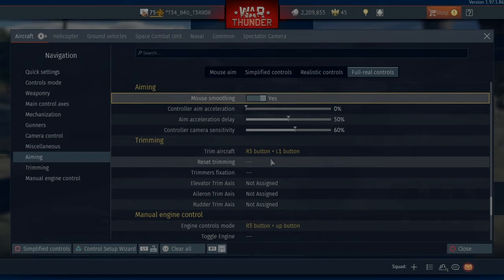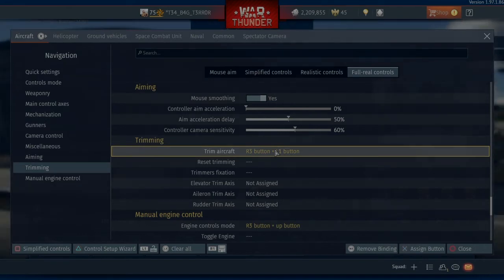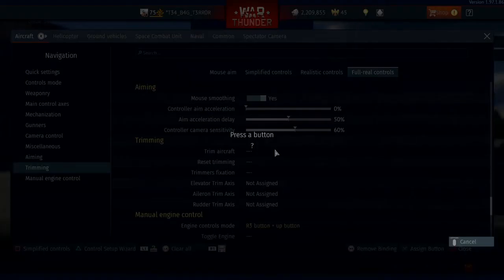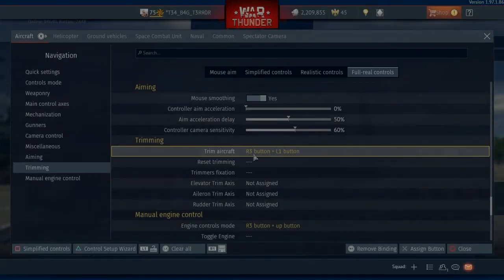Trimming — this is really important in simulator battles. So I'll remove that binding and I'll tell you what I do. If I assign the button, all I've got to do to do my trimming is hold down on my R3 button — which is the stick — move my elevators and my ailerons to however I need them depending on the speed that I'm going, and then press L1 and it sets my trim.